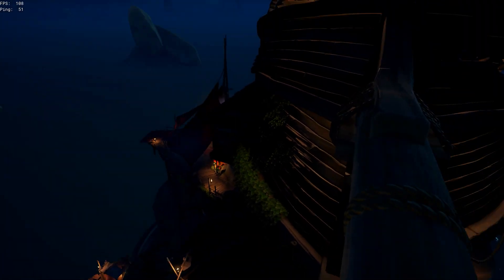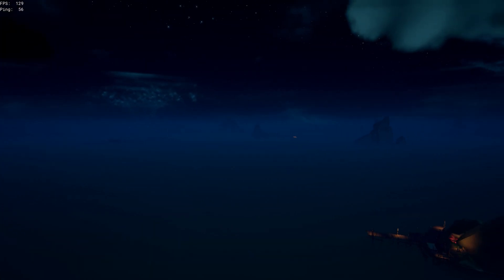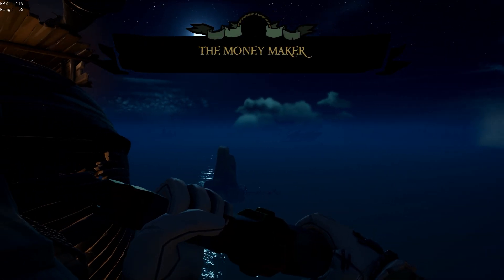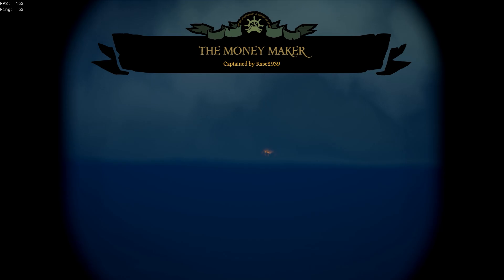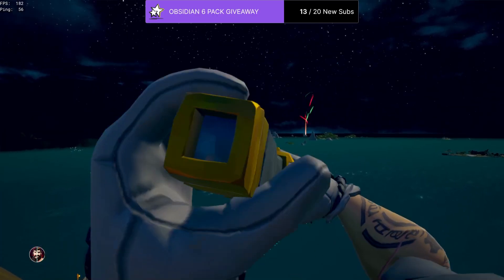Another quick bonus tip: go to the Seadogs Tavern at night, run to the very top, and scan around for ship lights and silhouettes of other ships. This is central in the map and gives a good radial view of the whole map. Also, if your game somehow bugs out, you can get an insane view which makes finding ships a lot easier.